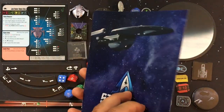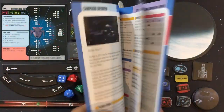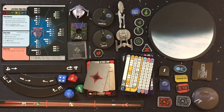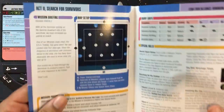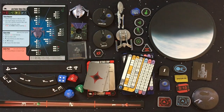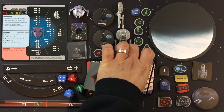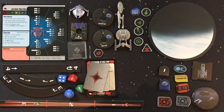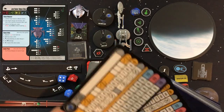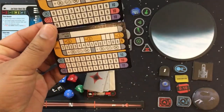You also get the Campaign Book, which covers how to set up the campaign and missions. You need a three-by-three play area for the game. Moving on to the cards — here are the two captain cards, which let you track your skill level, how many XP you've put into crew, weapons, or upgrades.